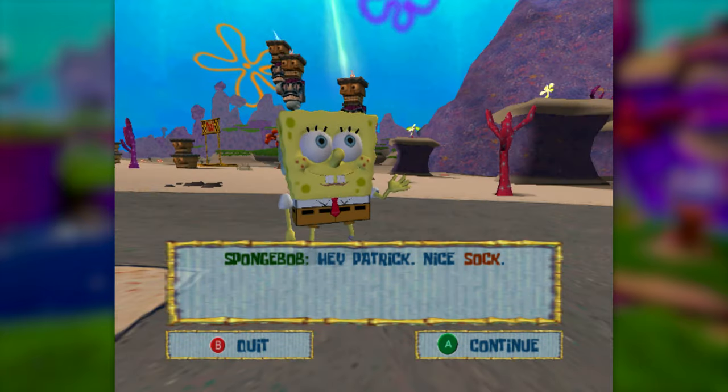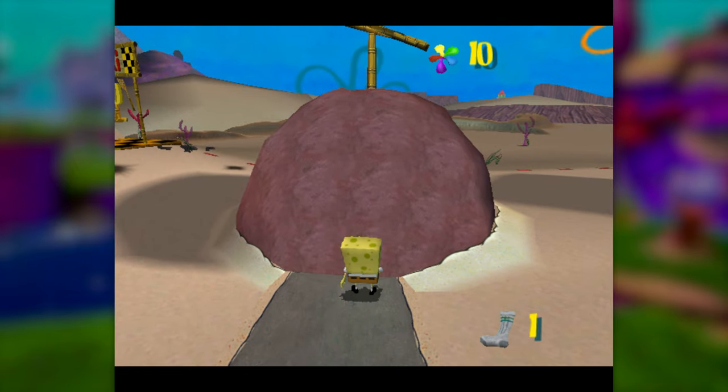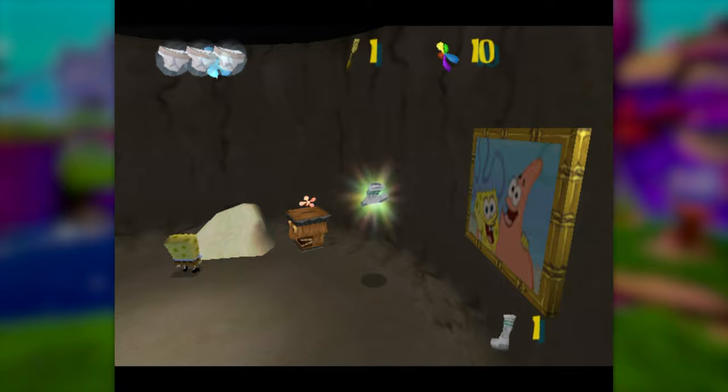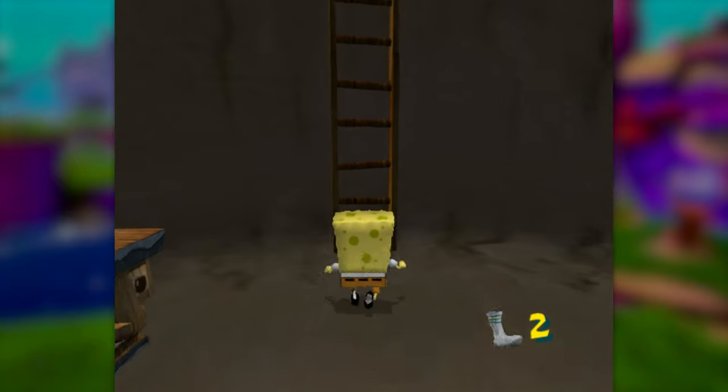First, we'll go and grab the freebie sock that Patrick has next to him. He tells us that if we find 10 socks, he'll trade us for a golden spatula, so we'll go ahead and enter his home and demolish his couch to steal his own sock back. Now, whether or not SpongeBob's small, feeble arms can reach 8 more socks without any jumping — well, we'll see about that.